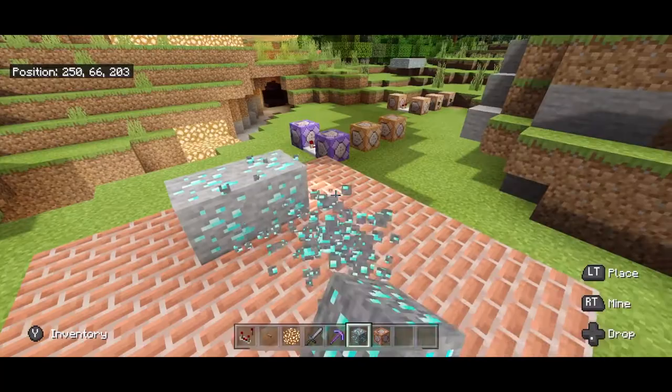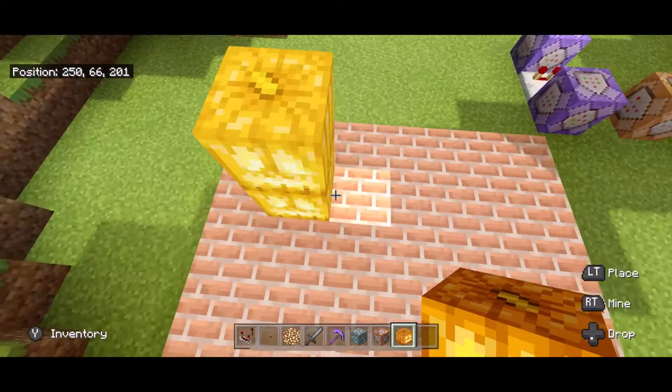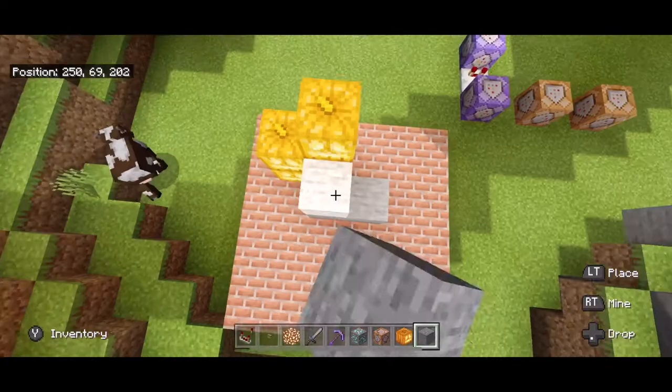If you want something else, you can break these blocks, because these are the things that are being cloned. Let's say we want jack-o-lanterns, but we want those mixed with stone. You can do that as well.